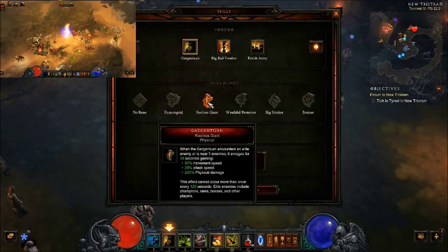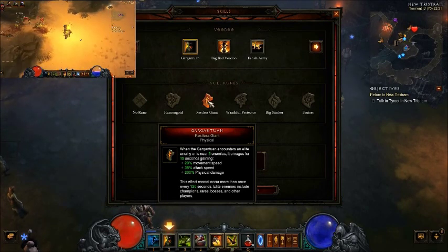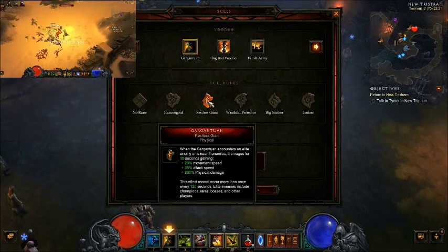Gargantuan — this one is a standard choice. It's going to increase his damage by 200%, since most of the time you're going to be dealing with large groups of enemies.